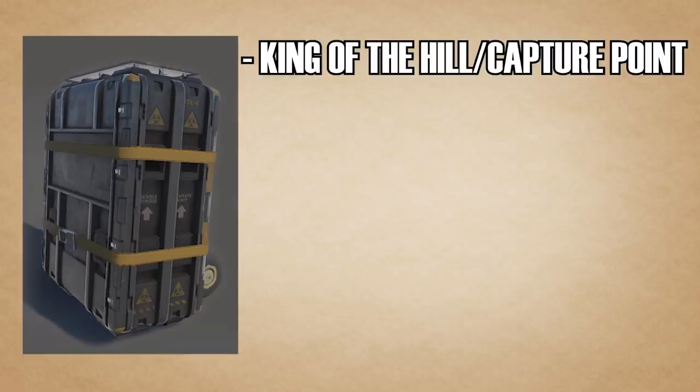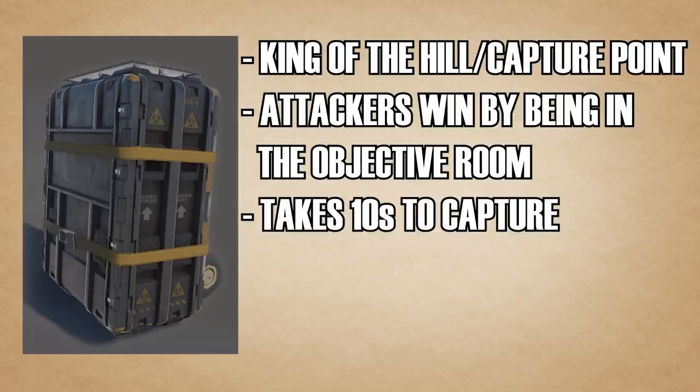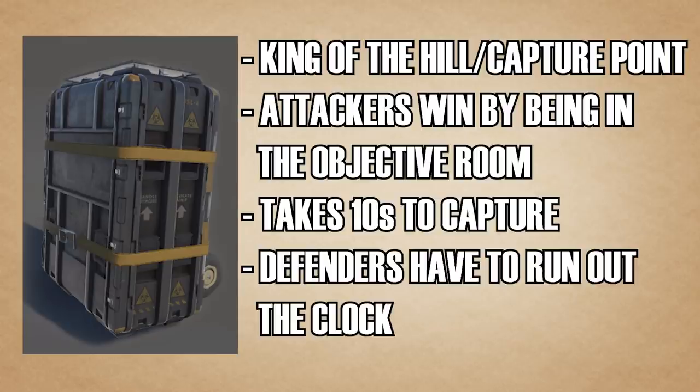The next game mode is Secure Area — similar to King of the Hill — where defenders hold a room and attackers want to be inside that room to take over the objective. If both a defender and attacker are in the room at the same time, no progress is made. If only an attacker is inside, the bar slowly grows. Once the bar is complete, attackers win. Defenders win by killing all attackers or preventing them from entering until time runs out.